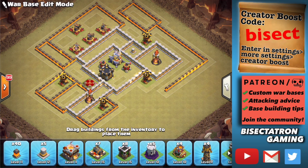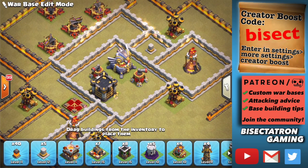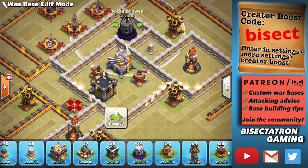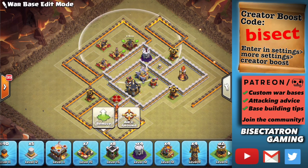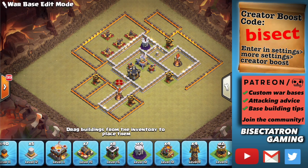One thing I love to do in my bases is to partition the base into three segments around the core. You have a multi-inferno covering two of them, and then the other has dead space behind the eagle. There's going to be some type of building there — maybe a wizard tower — but besides that there's dead space behind the eagle and then your expo farm beyond that. The reason I do this is because it makes the base difficult to attack and allows the air sweepers to cover the entire base pretty much.